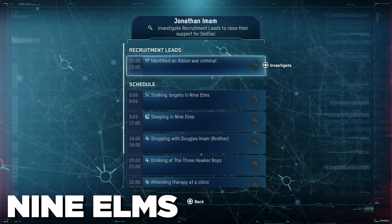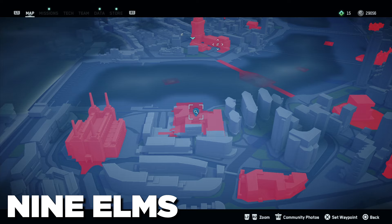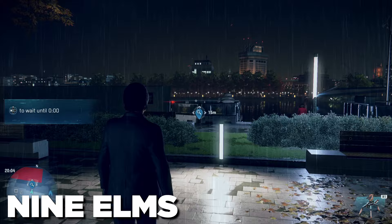So this is Jonathan — you can find him at the Nine Elms docks around midnight to 8am. If you just hang out there he'll show up at some point, but this is where he is on the map. Obviously you've got to wait till midnight for this guy to show up.